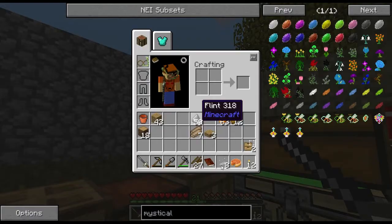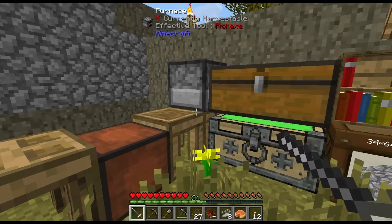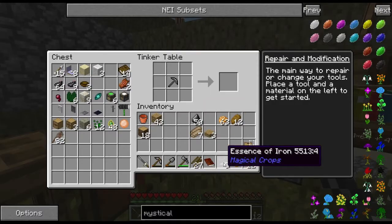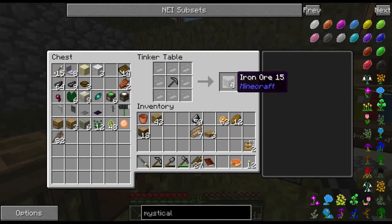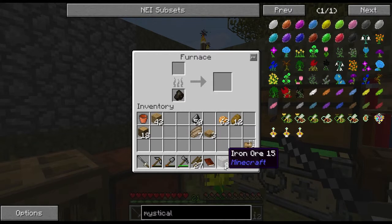Hello everyone, we're back. We finally got 8 of the essence of iron. So we'll do that and get 8 iron ore, which we can smelt down. With this iron ore we're going to be completing a couple of quests.